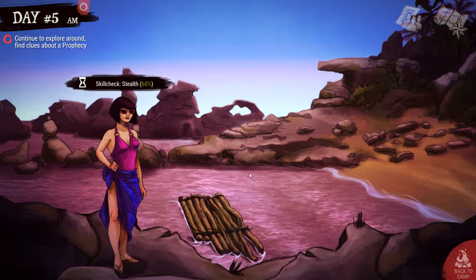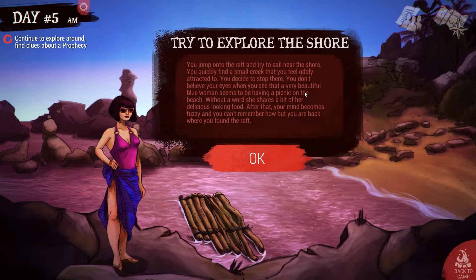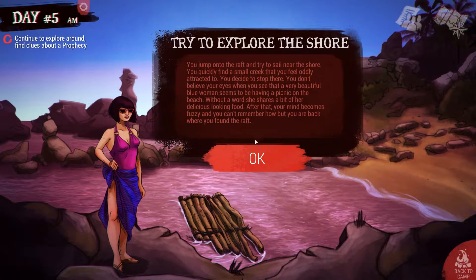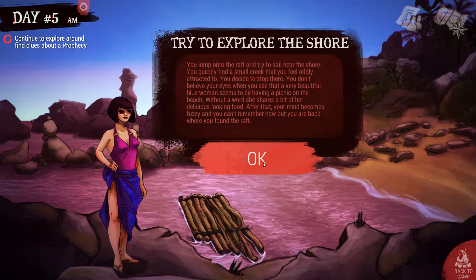That seems good. Let's try Julia. You jump onto the raft and try to sail near the shore. You quickly find a small creek that you feel oddly attracted to, and you decide to stop there. You don't believe your eyes when you see that a very beautiful blue woman seems to be having a picnic on the beach. Without a word she shares some delicious looking food.